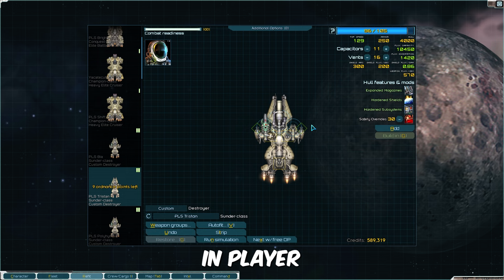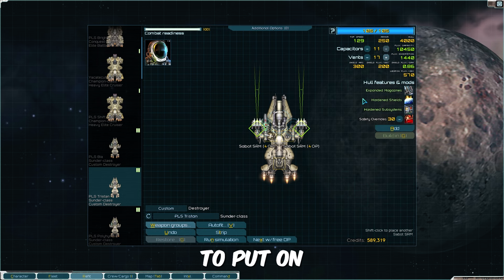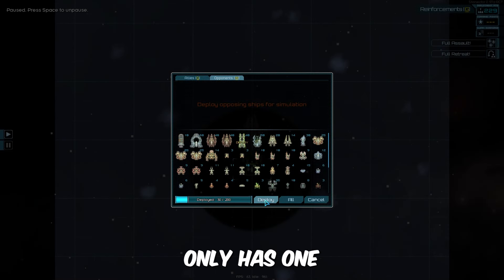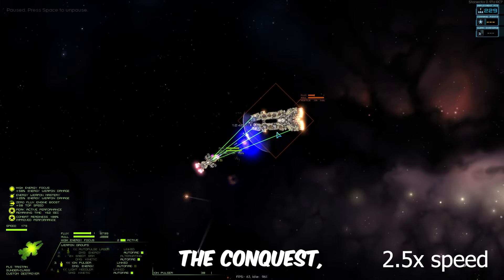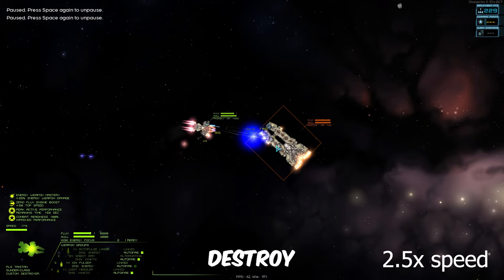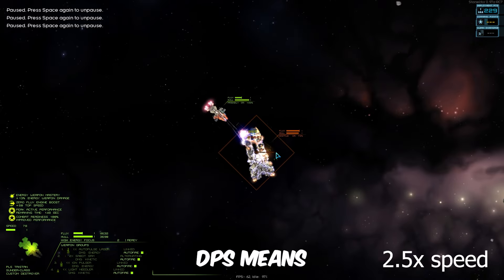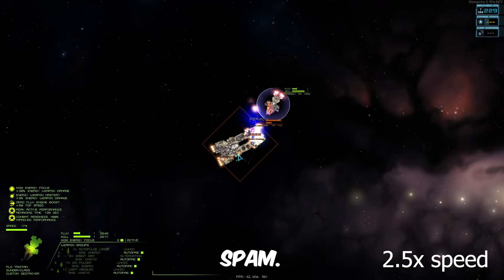Let's see what the ship can do in player hands when paired against a Conquest. For the player, I like to put on two Sabot missiles since the AI doesn't use them well. Keep in mind my player only has one skill: energy weapon mastery. By turning towards the front of the Conquest, we can easily overload the Conquest. The EMP pressure and high DPS means the Sunder can win against almost every ship, except for the Paragon and carrier spam.